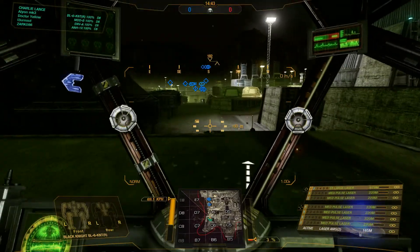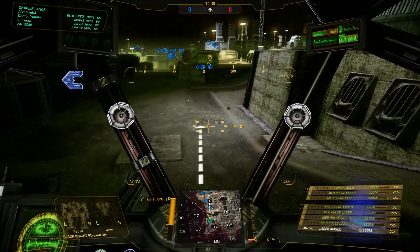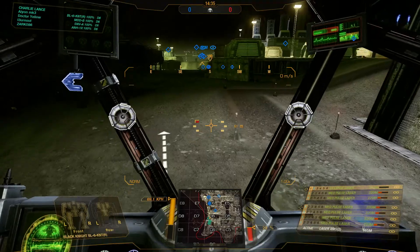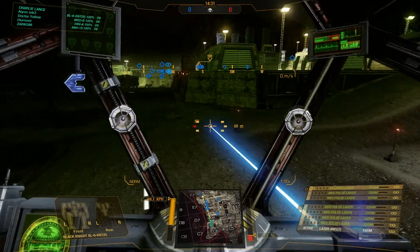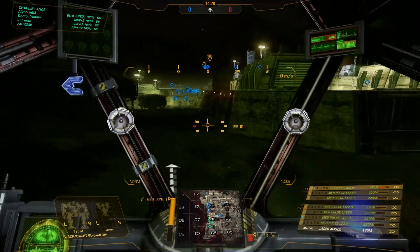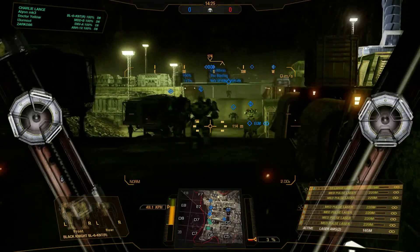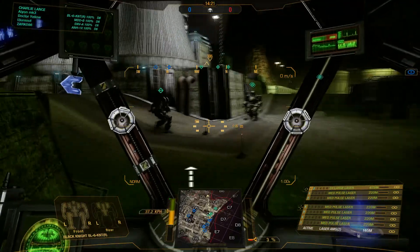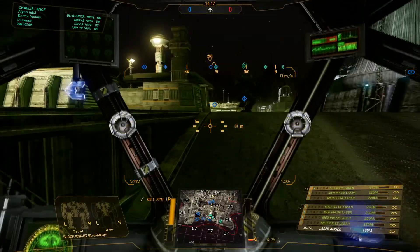Welcome to Mining Collective, game mode is skirmish. Let's do the obligatory testing of my weaponry. Firing the pulse — 35% heat. That's pretty bad, but we've got six of them. The ER large can fire by itself for the most part, so that's okay. We've got incoming units. I'm already in the assault lance, which means I'm one of the heavier machines in here.